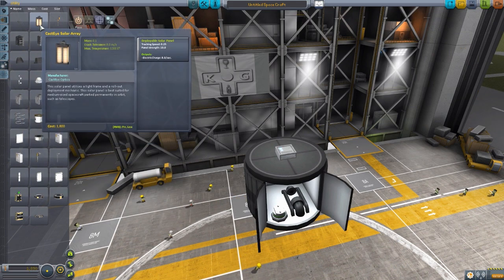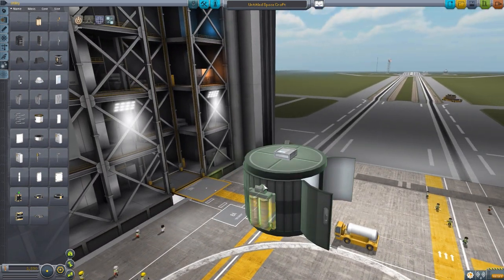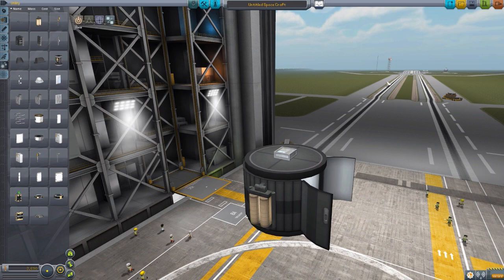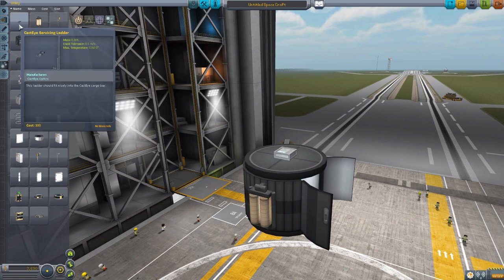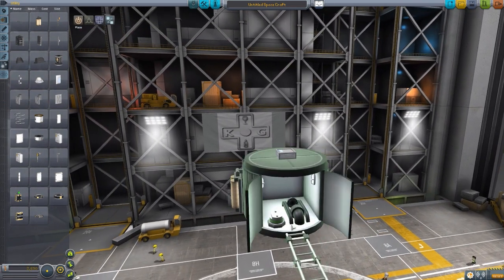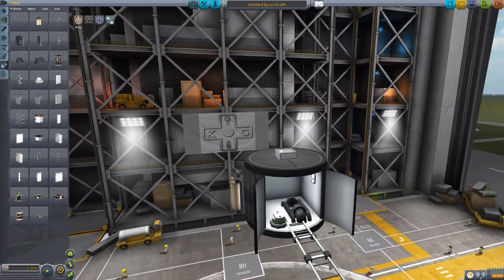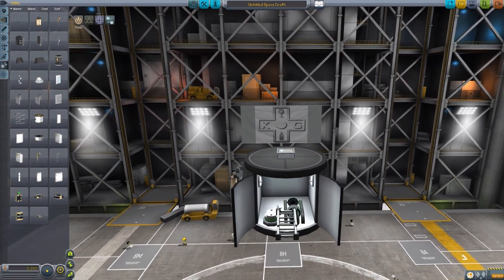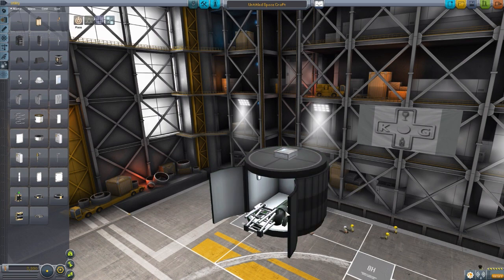In Utility we find the Cacti Solar Array - I love this solar panel, it's the coolest part besides the telescopes themselves. I can't open it here in the VAB but I'll show you outside - it has a beautiful animation. There's also the service ladder, which is meant to go inside the service bay and retract so your Kerbal has somewhere to hold onto while fixing or upgrading the telescope.